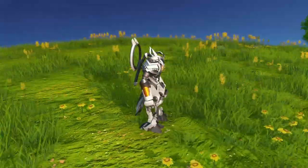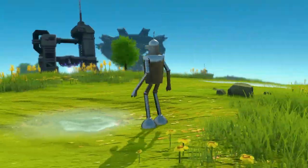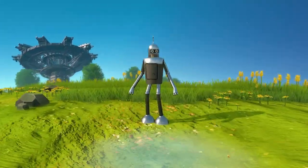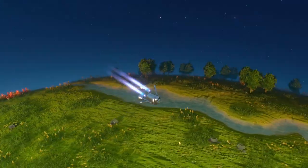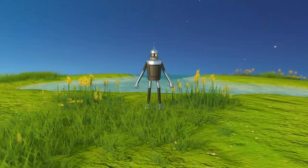The next one is Bender from Futurama, made by Panic. Panic actually made quite a few nice designs and this is one of my favorites. He actually has a video explaining how you make these designs, including feature videos of each character showing how he made it — so look that up.